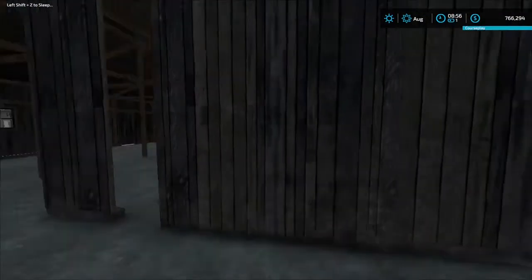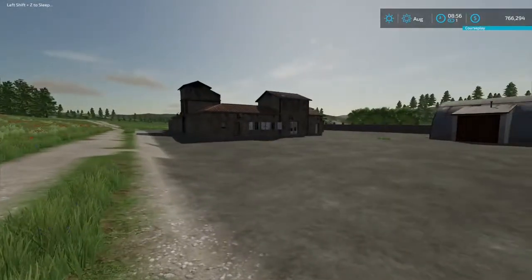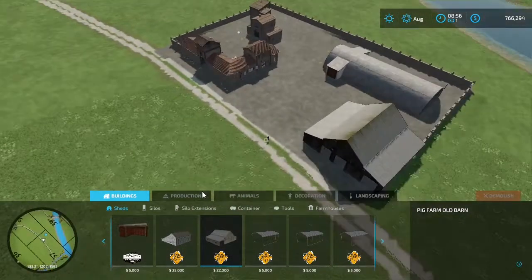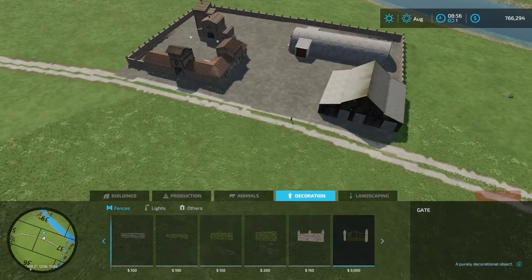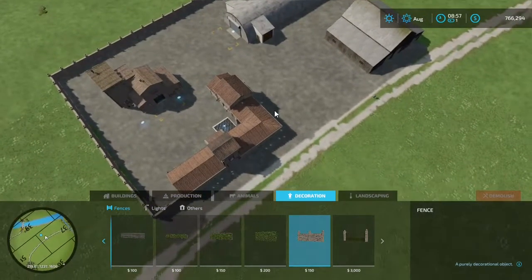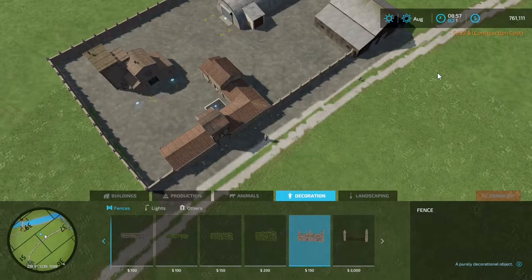Let's open this door up. Then I think we run the rest of our fence — or our stone wall — from there. So let's go back to decorations, fencing, stone wall. Let's make sure it's close to square; we'll come off of this building and run it to there. There we go, we have our compound.